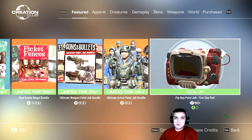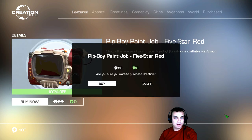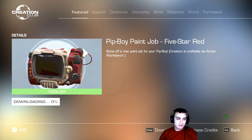What up Zclan and everybody else, welcome to my Fallout 4 Creation Club today video. Today we have a free Pip-Boy paint job — Five Star Red. I'm gonna go ahead and claim it. There we go, and the download has been completed.